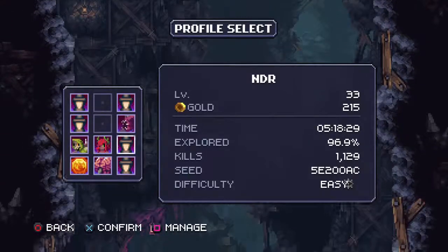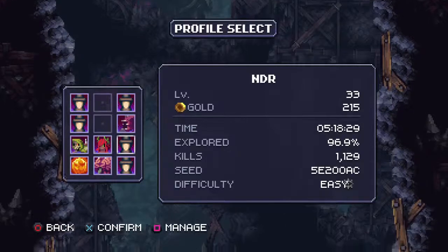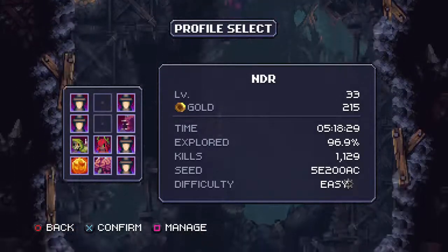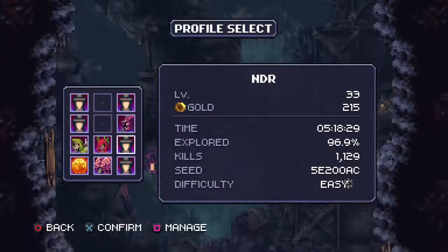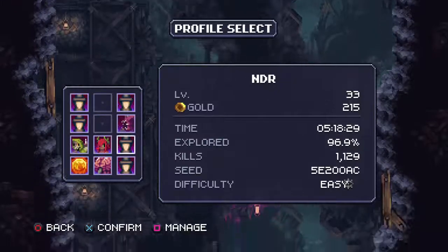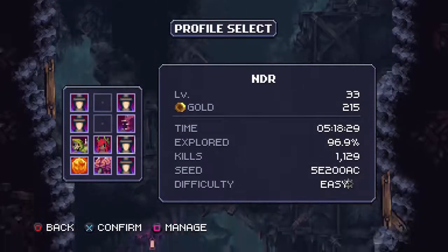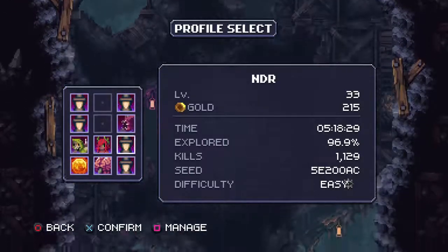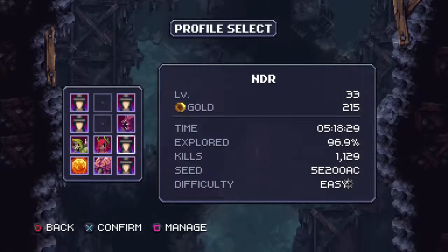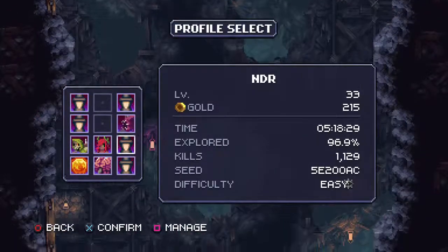There's also a trophy for slaying 1000 enemies. Whether or not you have to do that in a single playthrough — I'd imagine you do — but you're going to pretty much do that anyway. Just grind out some enemies at the end of your run in case you haven't hit a thousand kills for some reason. It shows you on the screen how many you've killed, and you can look at your lifetime stats in the options menu.